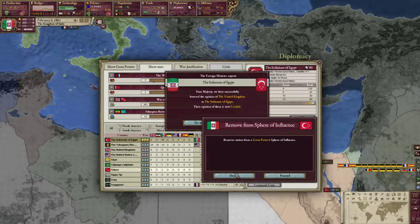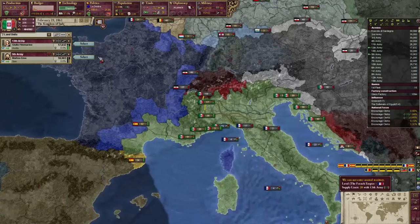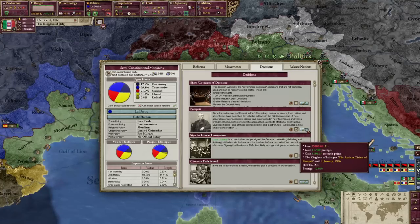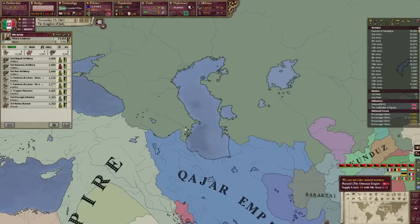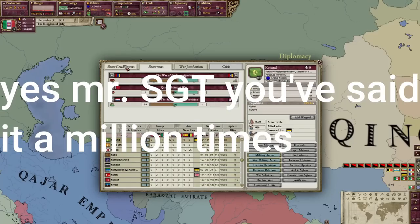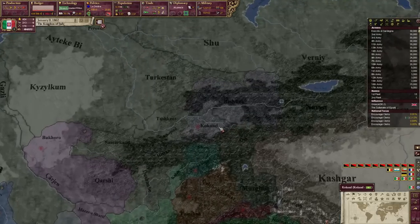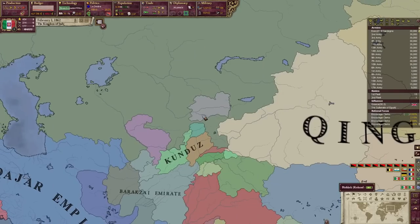Now let's make Egypt hate the UK. We also still haven't gone over the infamy limit, which is excellent — save that for a later date, but that date is closer than it may appear. We got Pompeii, which gives us research points that I will put towards the great ancient Roman technology of breech-loaded rifles.